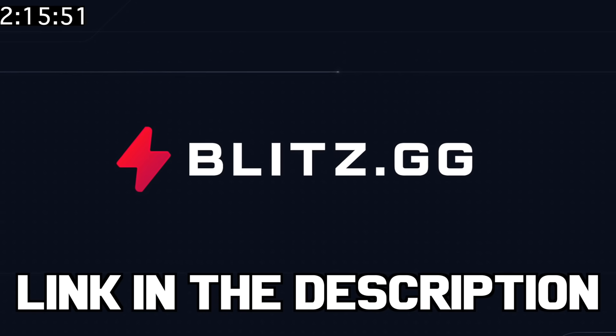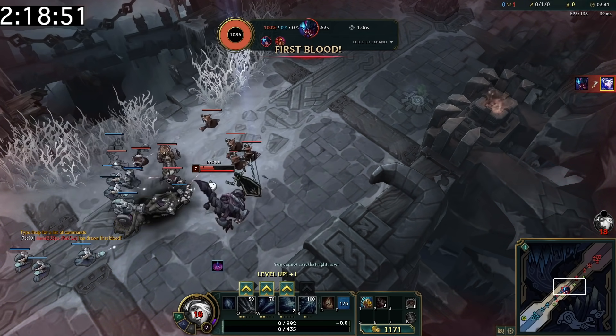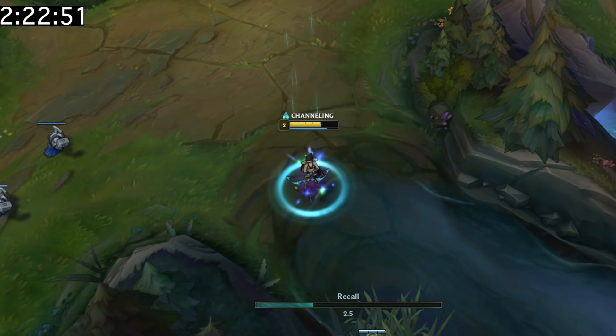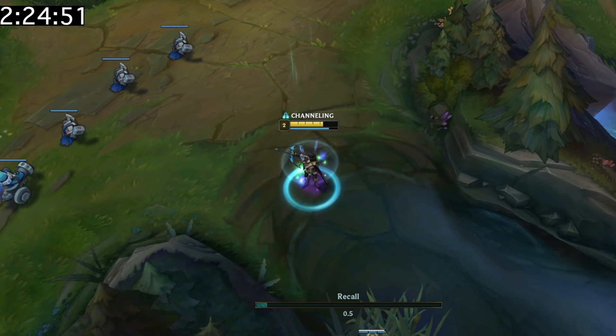You cannot flash a Rek'Sai ultimate. You can place wards and drink potions while recalling, which also means always use your refillables when recalling — there's really no reason not to.